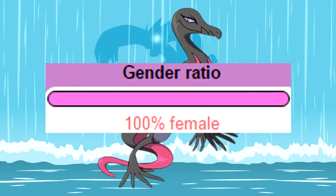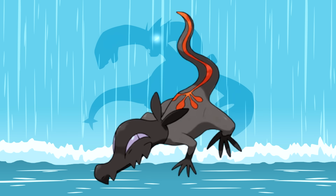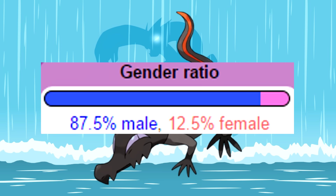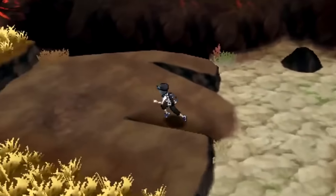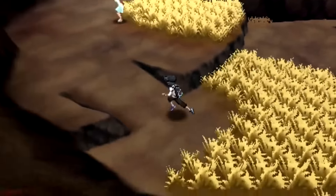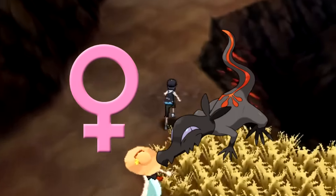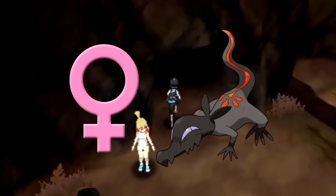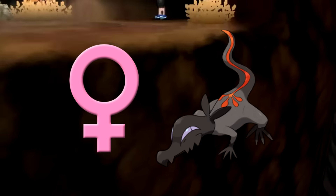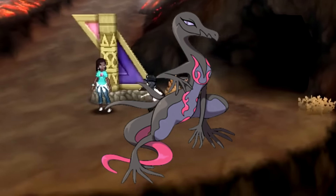The thing about Salazzle is that it has a 100% female gender ratio, meaning that only female Salandit can evolve. This normally wouldn't be too much of an issue, but considering the chance of a Salandit being female is only 12.5%, it makes this process a little tricky. You find yourself hopelessly running around in the wild or using the SOS method just to get a female Salandit to appear. Some players are luckier than others and find their female Salandit pretty easily, but if you're one of the more unlucky Pokemon players, the process of getting Salazzle can be pretty difficult.